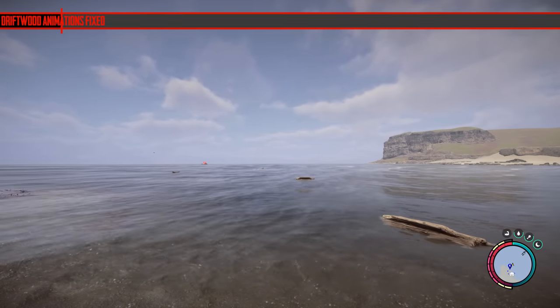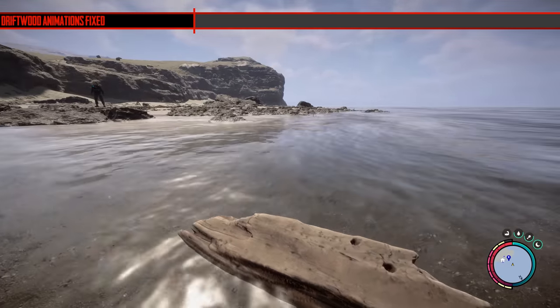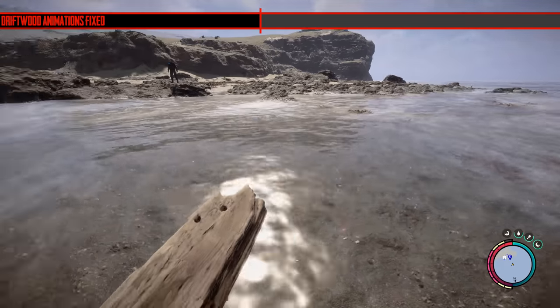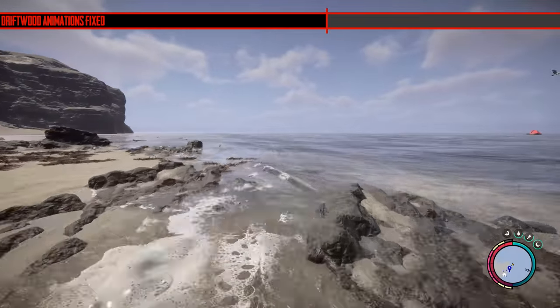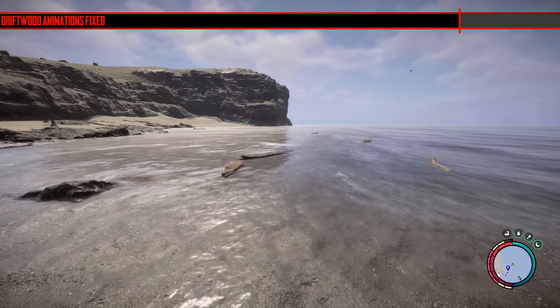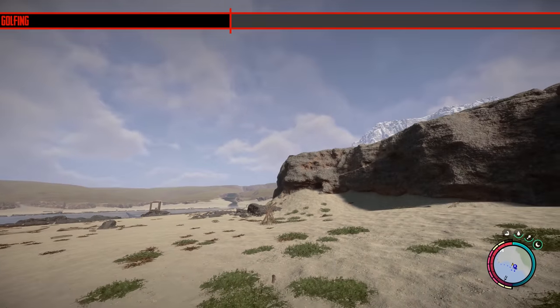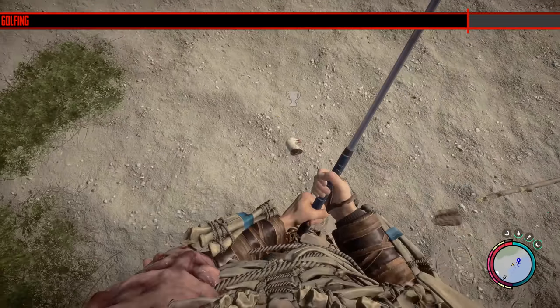The next change is something I really noticed every time I went to the beach — they fixed driftwood floating so now it doesn't glitch out as much as it used to. It used to be really bad and very noticeable — maybe one of those immersion-breaking things. Also, you can now hit animal heads with a golf club. Yep, that is it. Hard-hitting stuff.